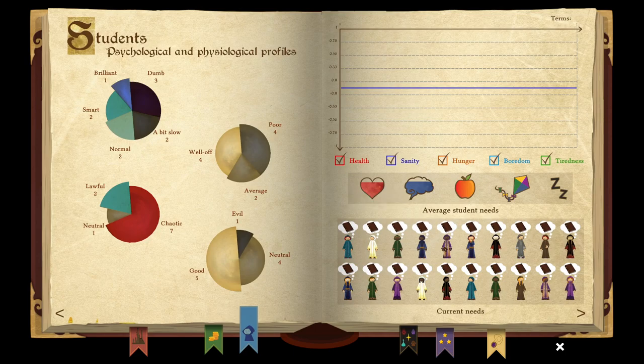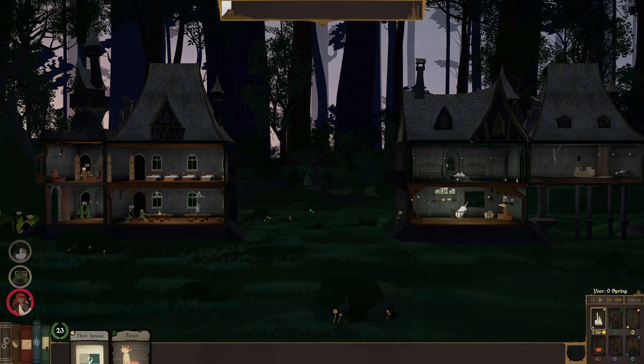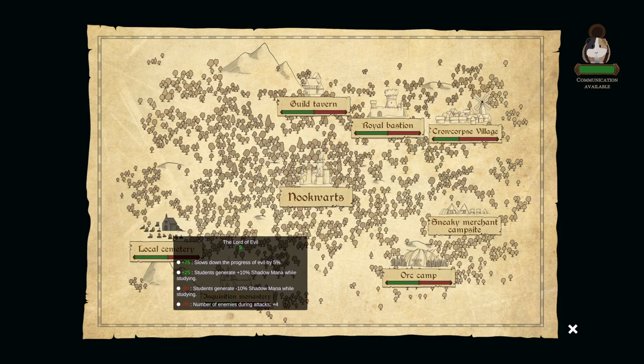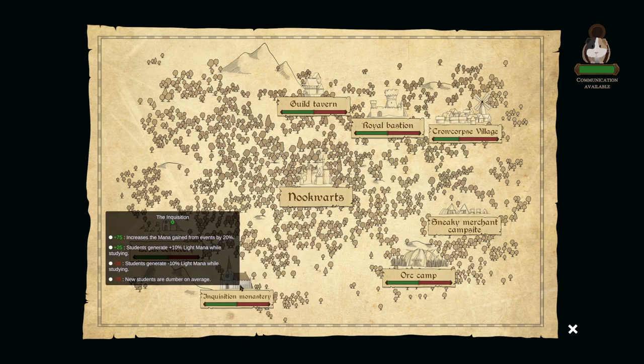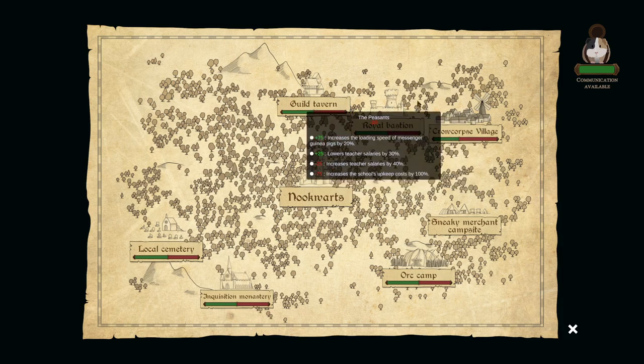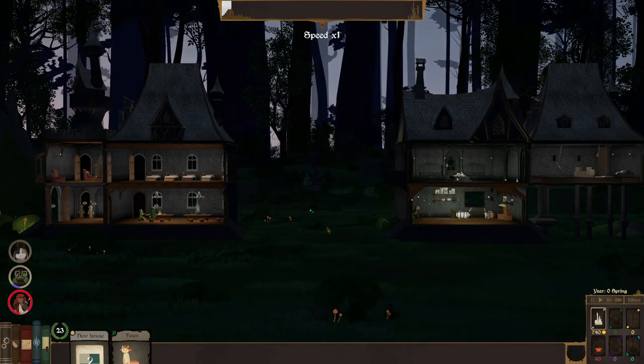Let's go to the map. Here's Nookwarts. Outside of Nookwarts there are a few folks around. The Lord of Evil lives at the local cemetery — he likes us, we've got five points with the Lord of Evil. If we hit 25 with the Lord of Evil, we get plus 10% shadow magic while studying at this school. There's also an Inquisition monastery. The peasants don't like us — if we get minus five again with the peasants, our teacher salaries are going to go up by a lot. There's the king, and we've got the tavern up here as well.